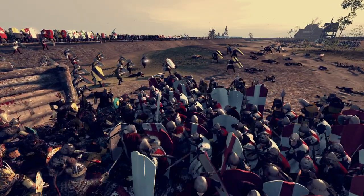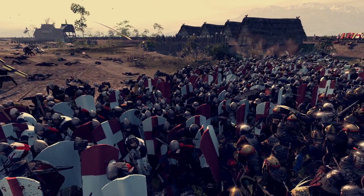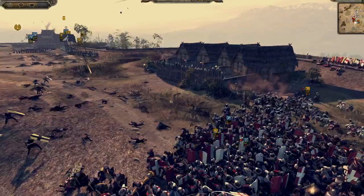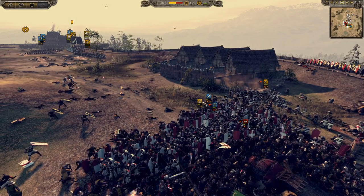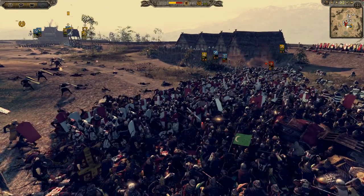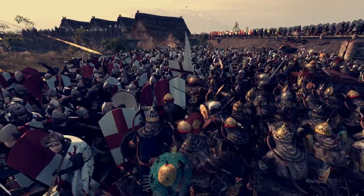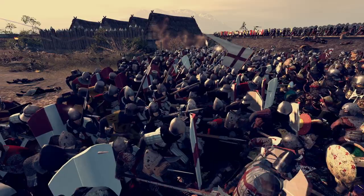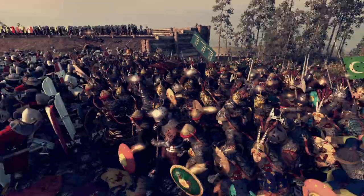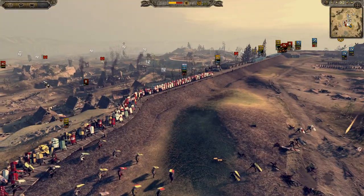They are nearly through. They've got a gap here. These pole arms are just about holding. We've sent up some Pavies. They're Pavis crossbows actually — not even proper Pavis spears. These are just crossbows that have run out of ammo going in with their axes to chop these guys down. It looks like they're going to run out of troops soon.